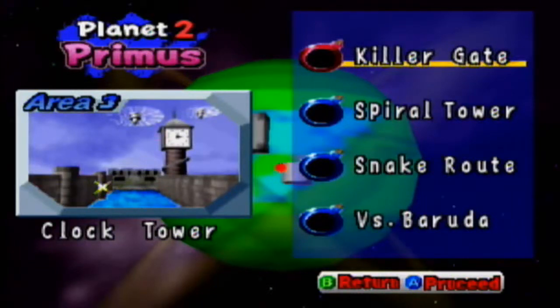Hey guys, it's KeneziTheOneTwo and welcome back to more Bomberman Hero. In the last episode, we finished up Area 2, which was Primus Castle, and defeated Nitrus once again, and found out that the princess is now at Clock Tower, which is Area 3, and in this episode we are going to tackle Clock Tower.